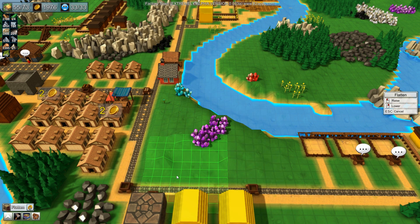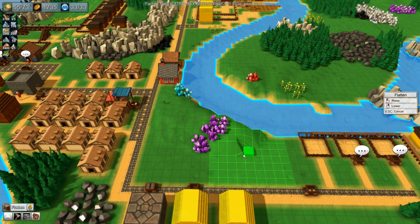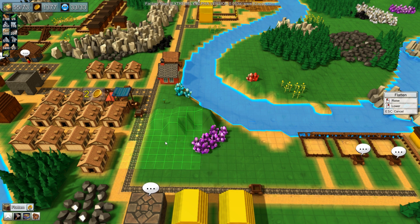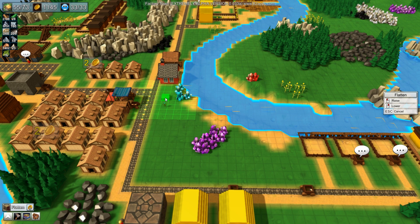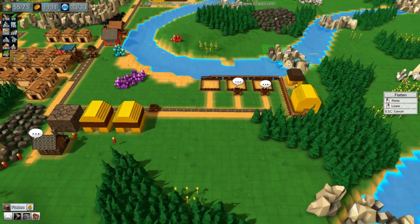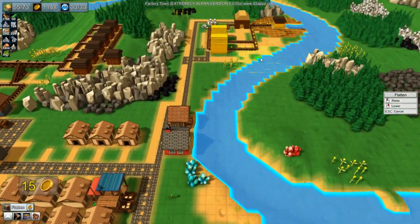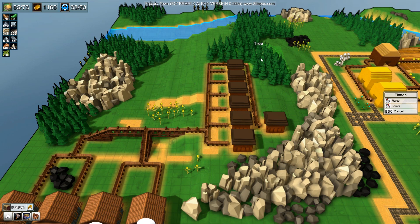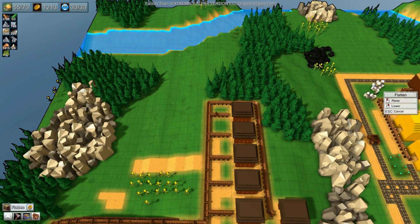I really want to terraform this area - I don't know why, it just annoys me that it's all bumpy. I'm terrible, I just want everything to be flat. How much better does that look? So much better. I mean I quite like this because it's got the whole going-down-the-hill thing going on. Oops, can I control Z? No I cannot. Oh well, never mind.